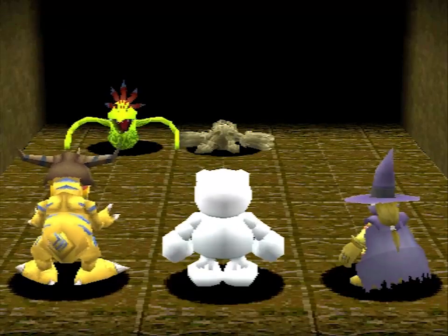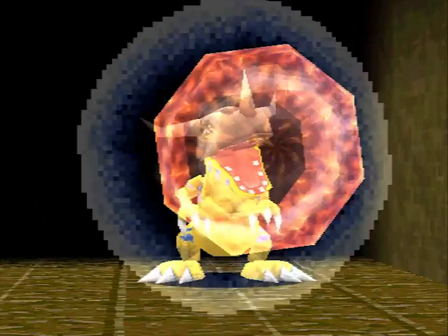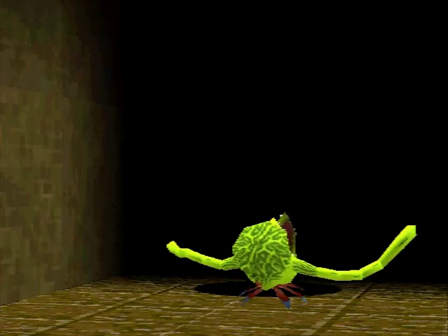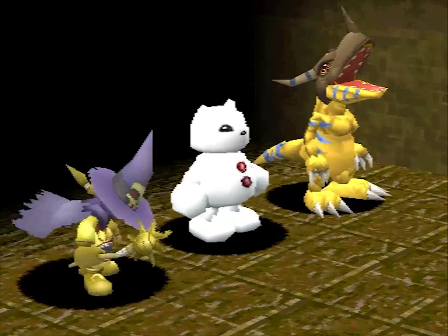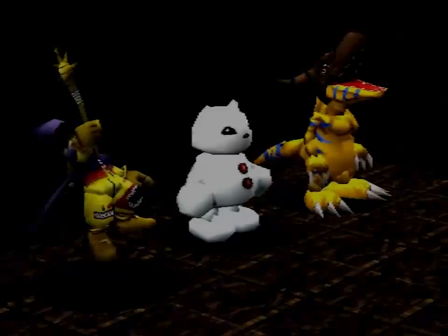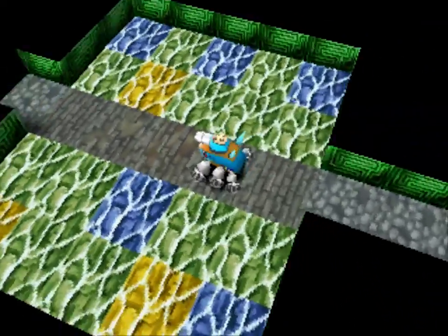You notice the difference in strength between these guys, who only have one DP - so they've only gone through one DNA to evolution - versus the Wizard Mon that I got through a trade, who started out at level 11. They're just significantly stronger. Not even a question at all.